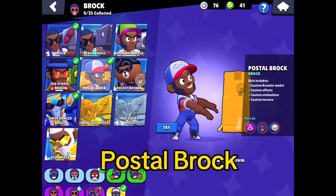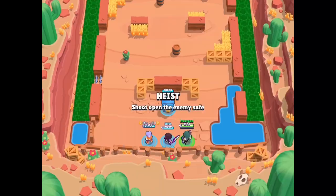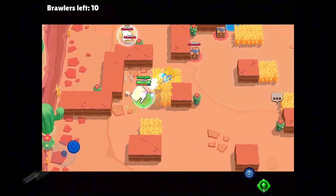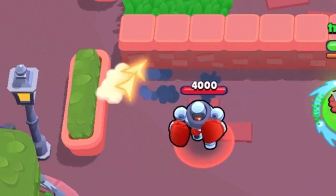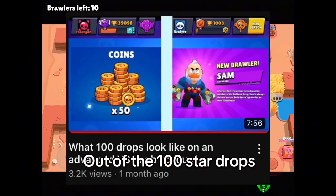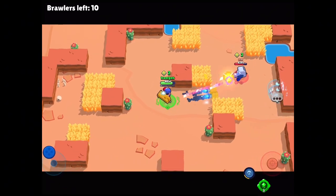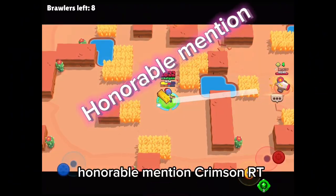Up next we have Postal Brock. Just like Flagbearer Piper, this one only costs 150 gems or 5000 blinks. The reason why it made it so high on this list is because the projectiles are bigger, thus allowing him to hit targets easier. I was lucky enough to get this one out of 100 star drops, but only realized how strong he actually was while researching for this video. You should definitely buy him. Because you know what they say — bigger rockets, bigger...